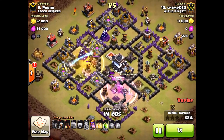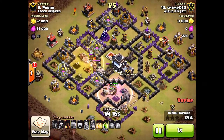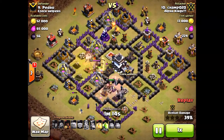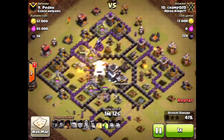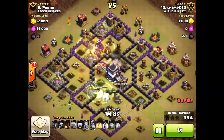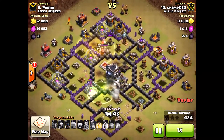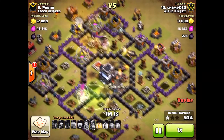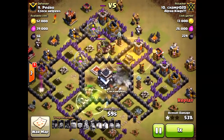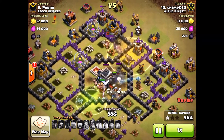He is bringing in his hogs and anticipating that double giant bomb. It was a Tesla there, but you need to anticipate whether the giant bomb is going to be there. I thought maybe a little early on the hogs, because none of his golems were able to activate those giant bombs in the center. His hogs could have been taken out. Luckily it didn't go that way, and the hogs pathed kind of around the town hall instead of through it. So very lucky there for him.